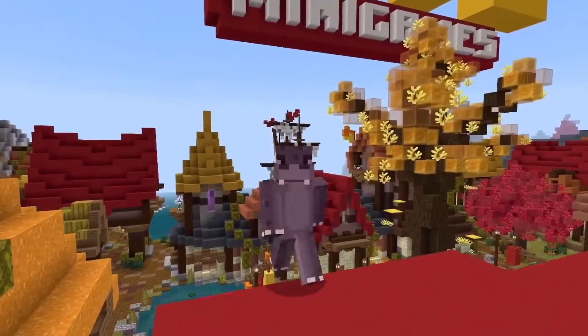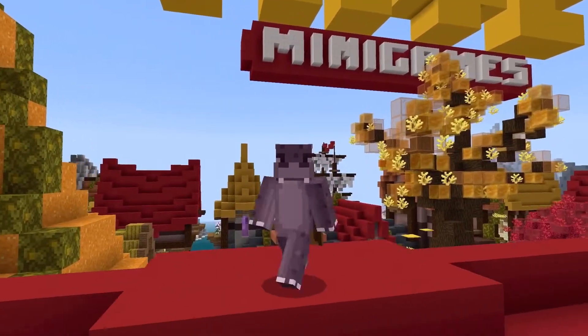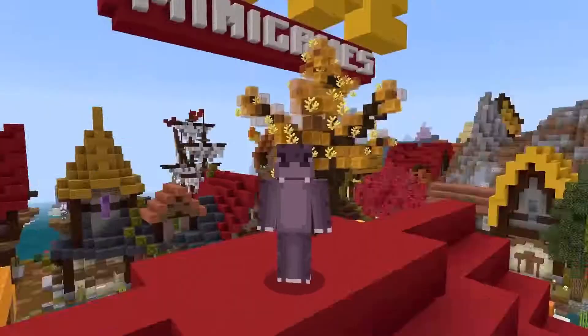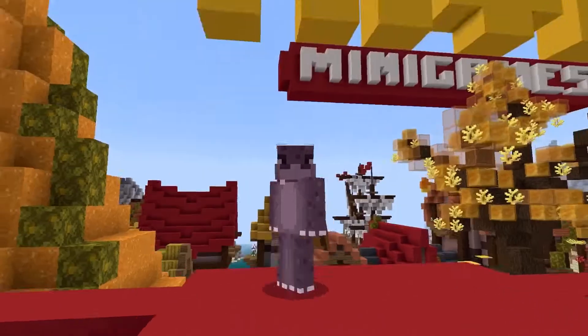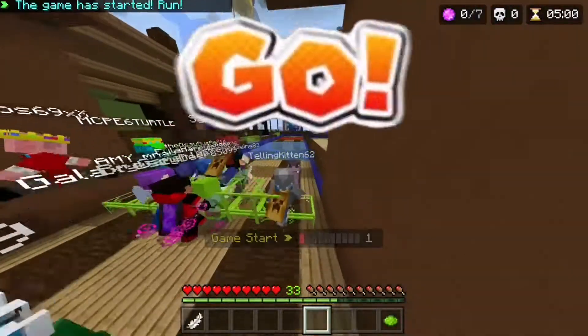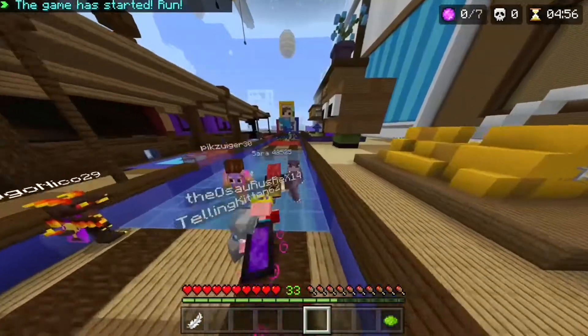Hey guys, what's up! So today we are going to be doing the backwards challenge. The rules are simple: I have to finish the course whilst not being allowed to use W. I can leap, as otherwise it would be impossible due to some jumps. Let's get started — my game plan is simple: slow and steady.